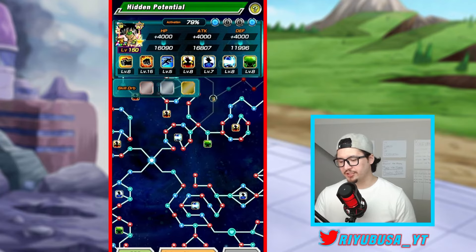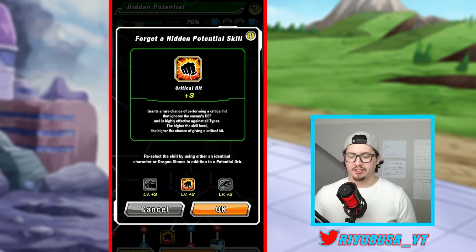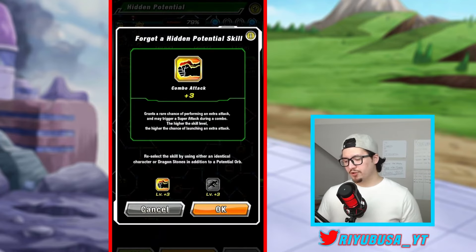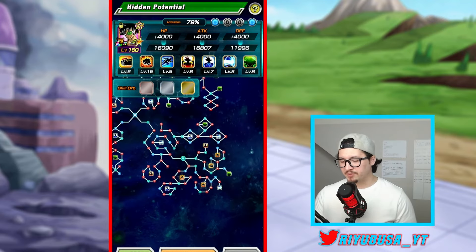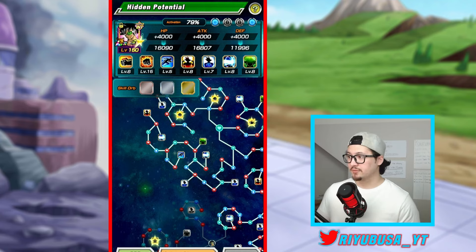My recommendation for the LR Team Bardock's hidden potential system: just unlock the general nodes for now. Do not yet unlock the nodes where you choose between crit, dodge, and additionals. This unit could get an EZA soon, and you don't want to be stuck needing to spend 5 dragon stones to change a node because their kit changed. Since they only gave us enough copies to unlock all four hidden potential paths, you won't have spares to re-roll choices for free.